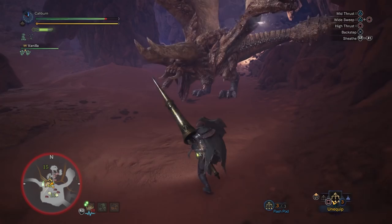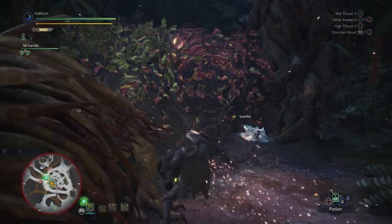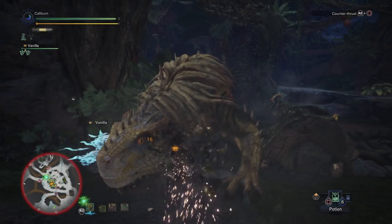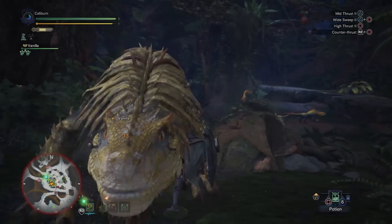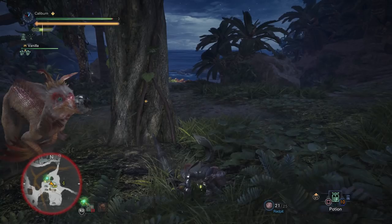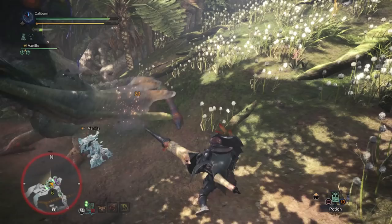The Iron Lance 1, which you start with, is conveniently part of our required path. Upgrade it as soon as possible to an Iron Lance 2 by using two Iron Ore. You'll use this to take on the Great Jagras followed by the Kulu-Ya-Ku. Once you've beaten Kulu-Ya-Ku, upgrade your Iron Lance 2 into a Kulu Lance 1 by using one Kulu-Ya-Ku Beak, two Kulu-Ya-Ku Hide, and three Kulu-Ya-Ku Scale. Make sure that you build this — you'll be using it for a while.